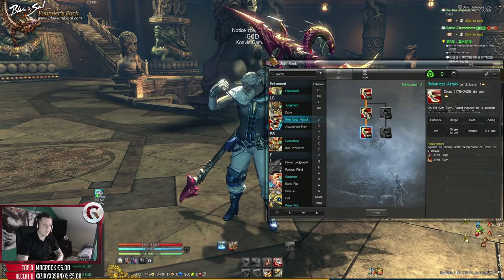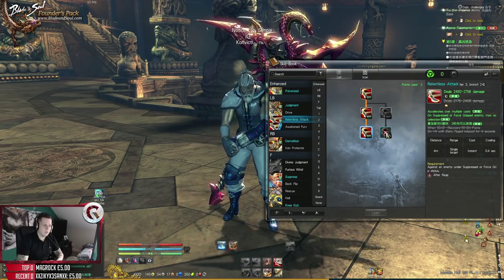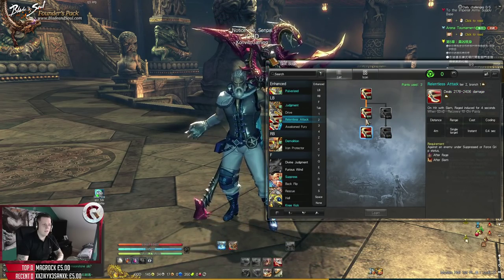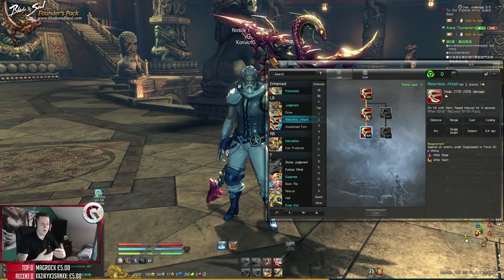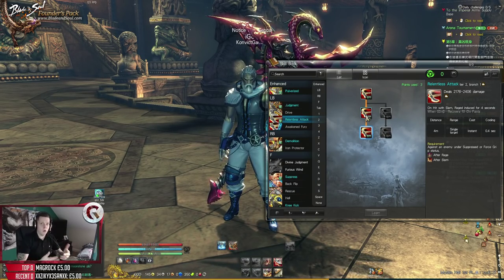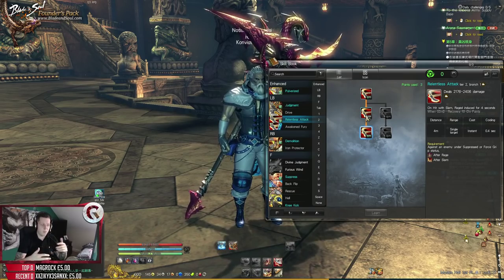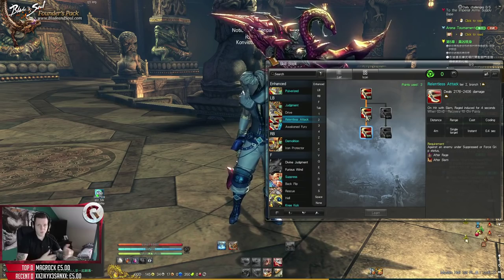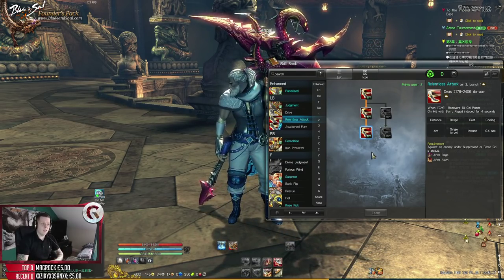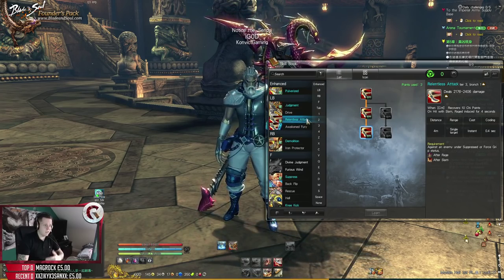The reason I've gone down this side of the tree rather than the other is that when I crit it recovers Chi points. If I'm doing LB, RB, LB, RB on a boss I want to maximise my Chi so there's no downtime. That's the last thing you want - standing there unable to do your abilities. This is why I've gone down the left side of the tree.